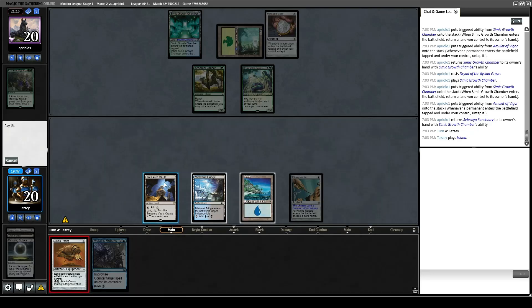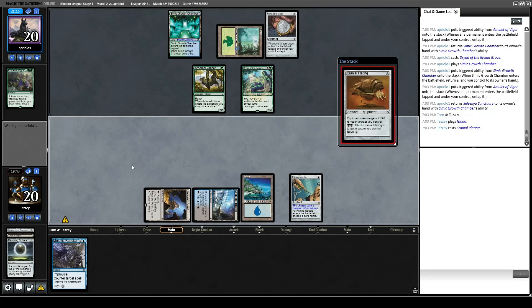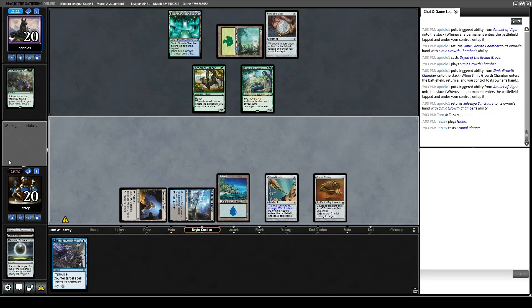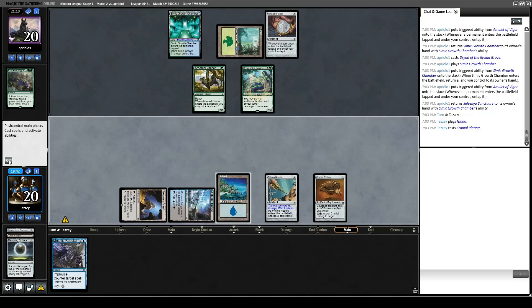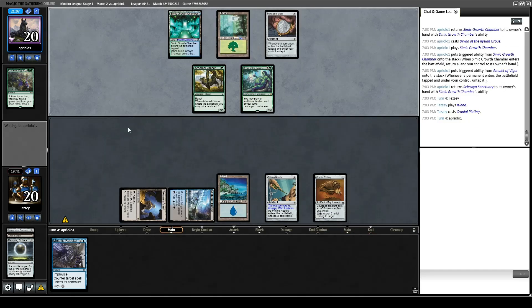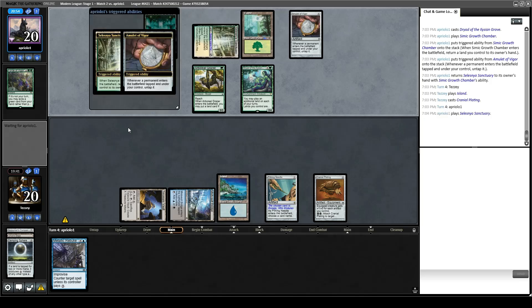Let's play an Island, play Cranial Plating, pass the turn. We'd like to draw a Thoughtcast effect so we can try to get back in this. Drawing a Damping Sphere would be nice too, but we need to clock on our opponent as well. And we don't have either of those at the moment. We just have a very silly-looking Cranial Plating without any creatures to equip to.